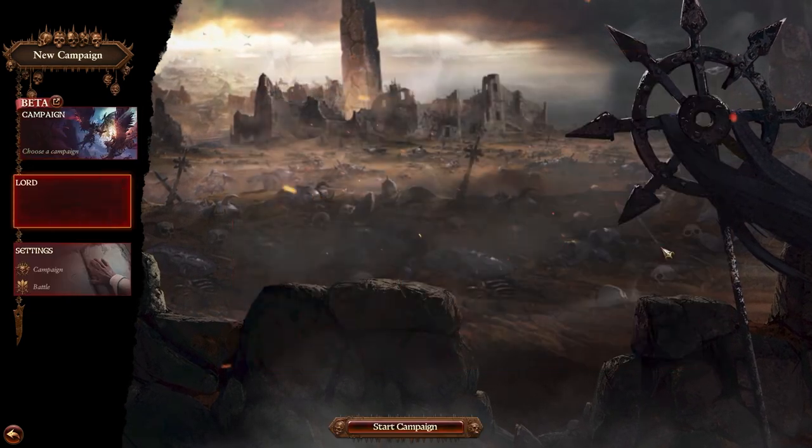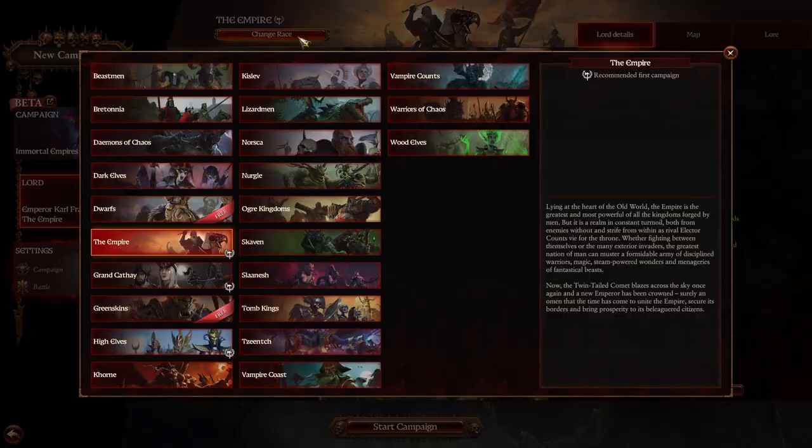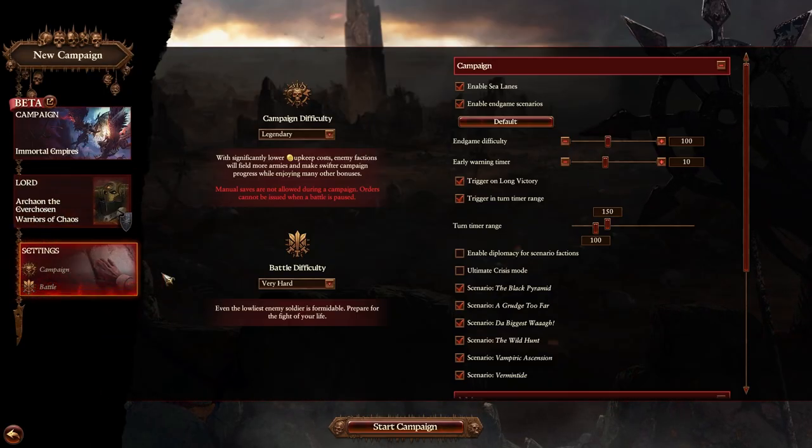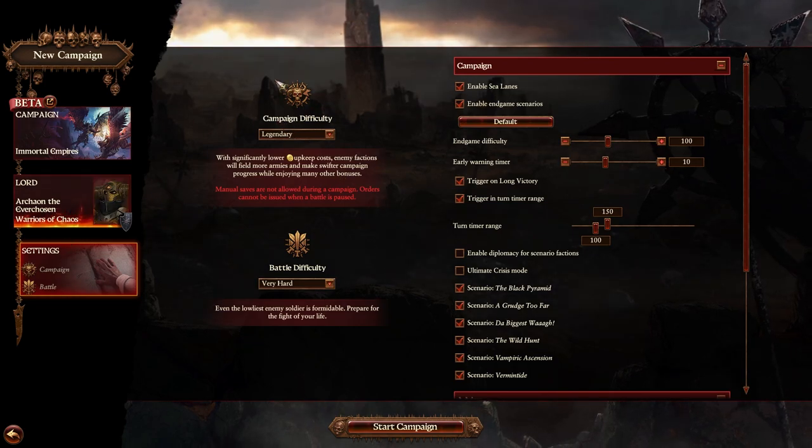Welcome back to the Art of Safe Scumming, everybody. Today we're going to be starting a new campaign guide for the man himself, the absolute bulldozer, destroyer of everything, Archeon. We're going to be doing this on Legendary Very Hard and keeping it all the same, so let's hop into it.